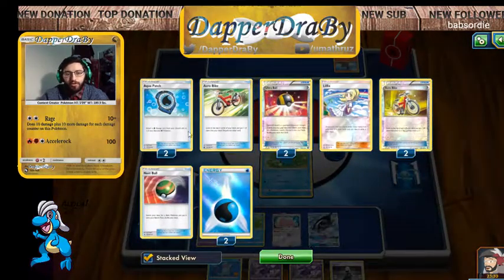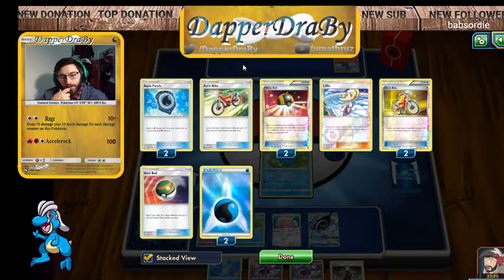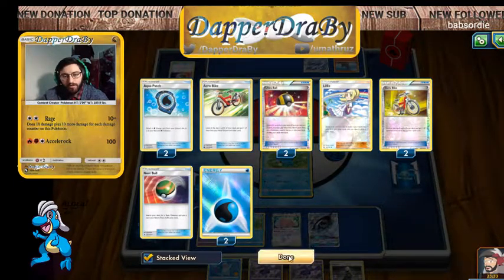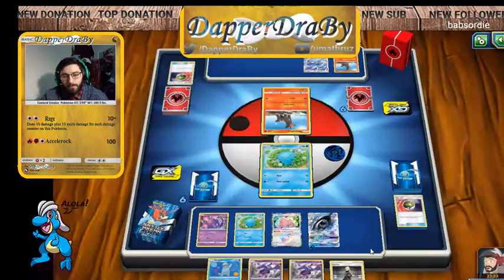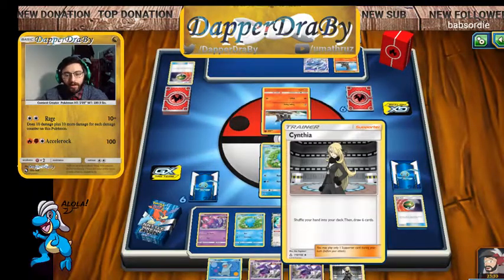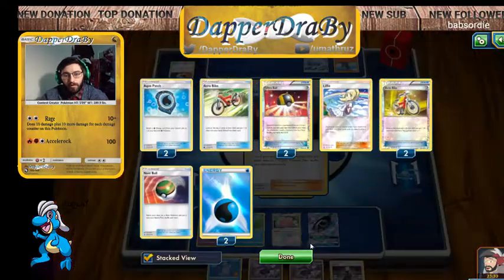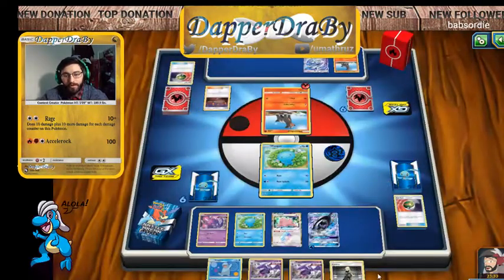Grab the Ditto — yeah that looks right, that looks more correct. Nest Ball or Water Energy — I'm going to grab the Nest Ball. Everything in my hand I can go ahead and play down. I'm going to start things off with the Fini because why not, it is a Fini deck. Throw this Energy down here and we're done. As long as they don't have a Judge we should be fine — Judge would screw us up. Other than that I'd say we have a really strong start here. Aqua Patches are very useful but keeping a Cynthia for next turn is just too ideal.